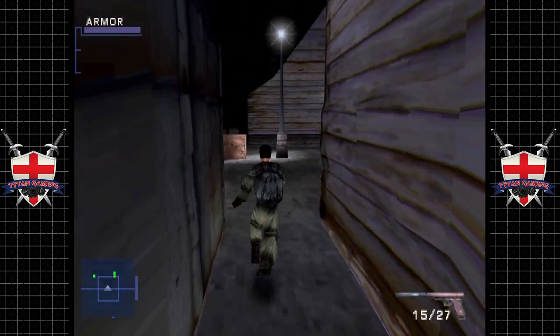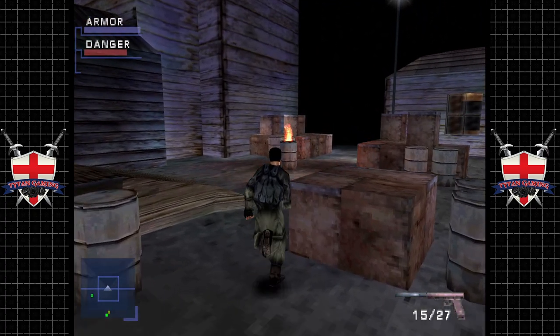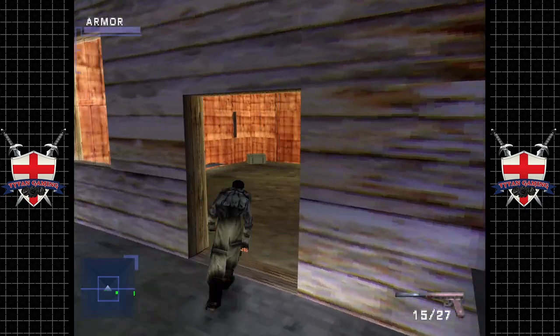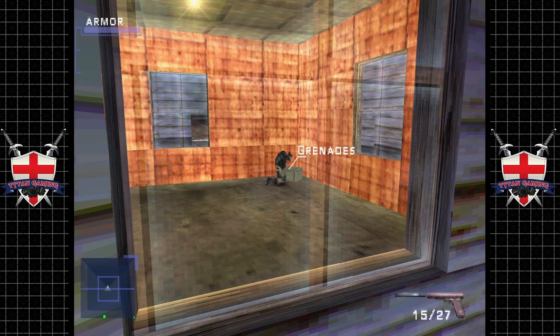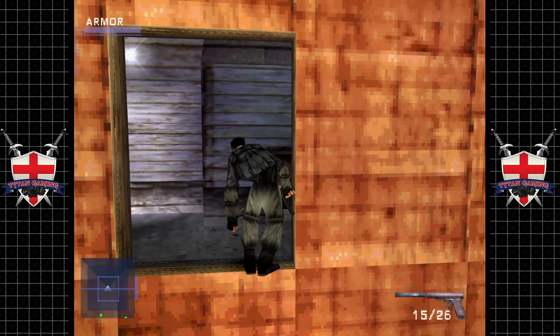Now we're just going to run. We're going to forget everybody. We're only going to be taking out people that we have to. Our armor is literally paper thin at this stage — we die frighteningly quick. Luckily, unless we do something really stupid, the enemies don't care too much about us, which is nice. The feeling is mutual, I can assure you.